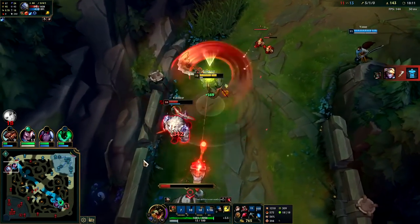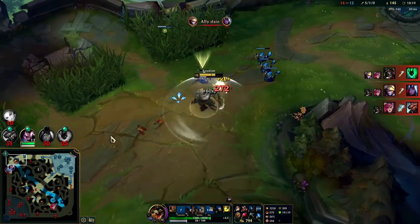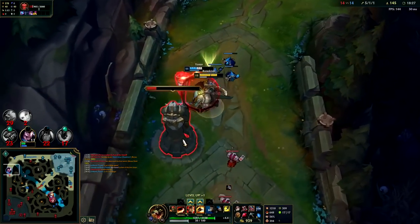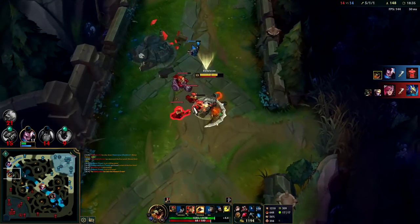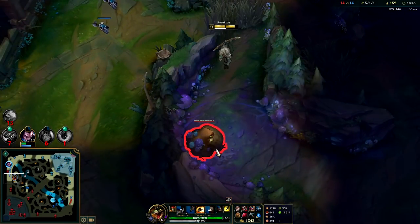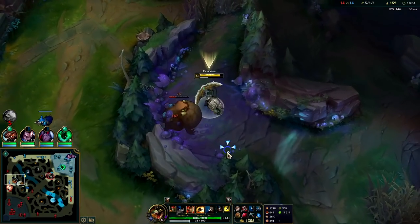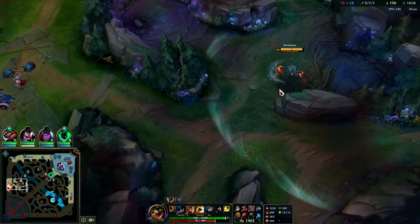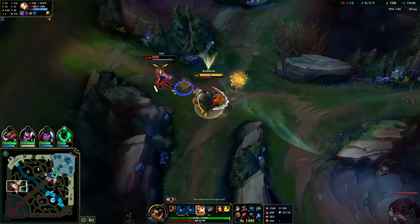She ate the wrath of my empowered W. Auto attack W reset, Goredrinker, Q — beautiful. I don't really know why Yasuo was over here — I killed his laner; he could just be mid right now. He's fishing for the kill — he actually gets it; I guess he's a little fed himself. Goredrinker Q — fairly fluid animation, you can do them basically at the same time. We're going to stay on the split and try to grab a camp or two. It basically lets you cast Q during the Goredrinker animation which is nice.